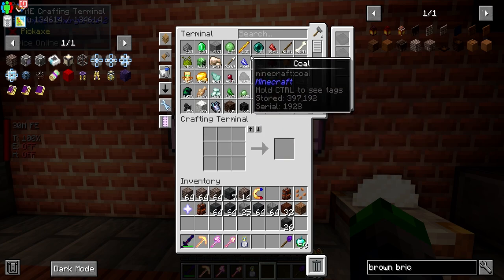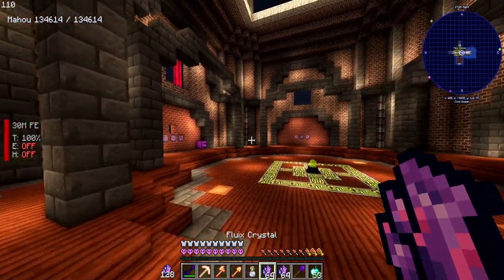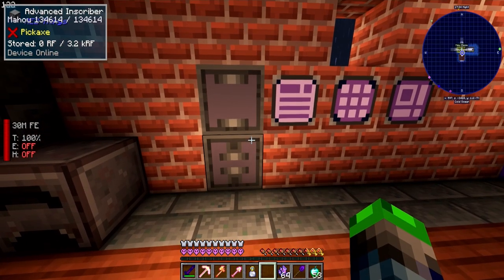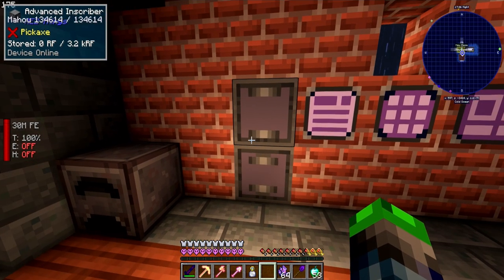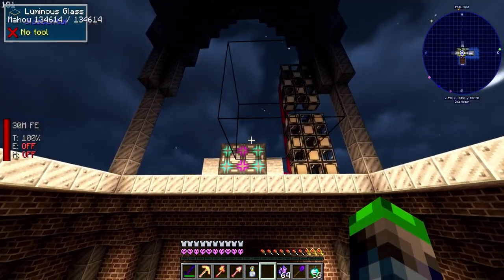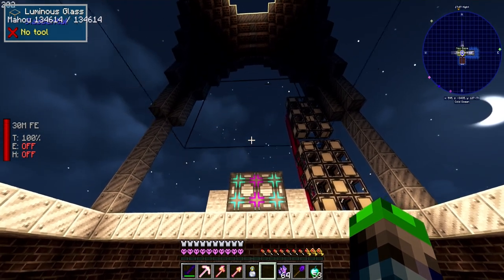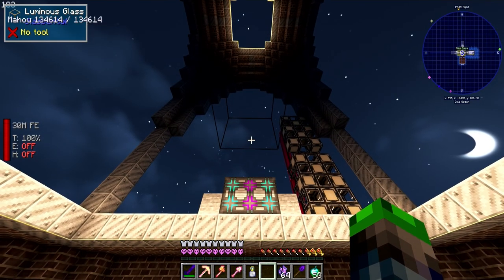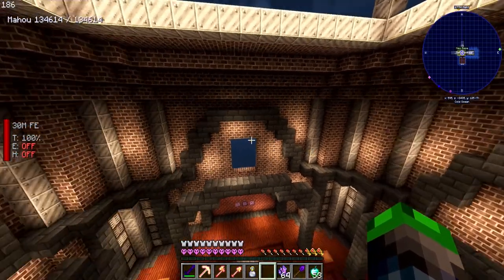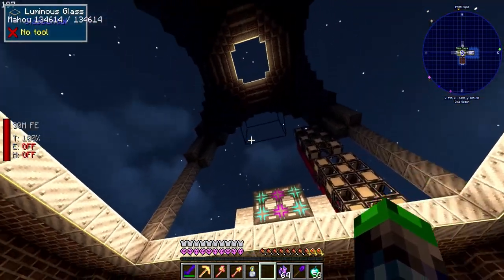This is the next day honestly, and a bunch of time has passed. We have a bunch of fluix crystals here. This episode feels really janky, but we're doing inscriber automation next episode. I'm trying to think where we can put it — we could put it here, we could have silicon being made here, we could have the logic, calculation, and engineering presses, or we could do something in this area.